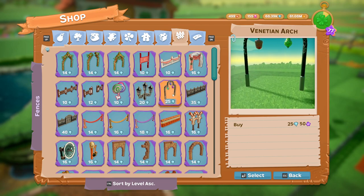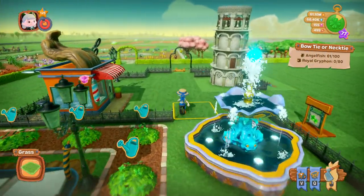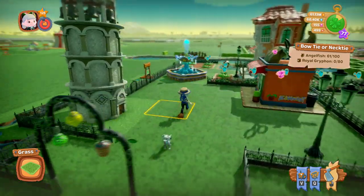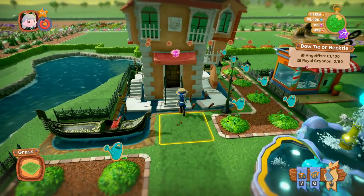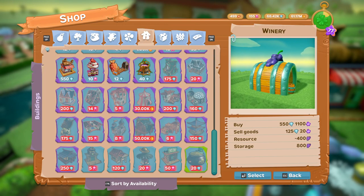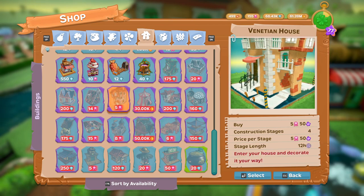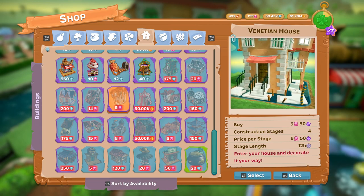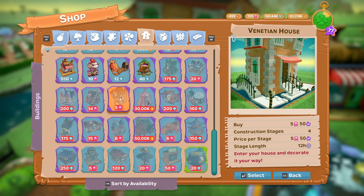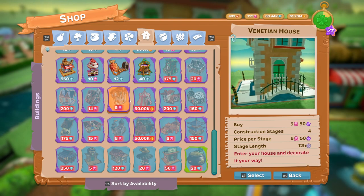The Venetian street lamp is 20 diamonds. And the Venetian arch, which I also forgot, is 25 diamonds. The Venetian arch is over here - you can see that, very nice - and it actually lights up in the dark. And this is the Venetian house. The Venetian house, of course, is in the buildings. I can't build it because I've already built it, but there it is. It costs five tickets to buy. There are four stages - each stage will be five of the little pink medallions. And 12 hours for each stage, so it will take you a few days to complete it.